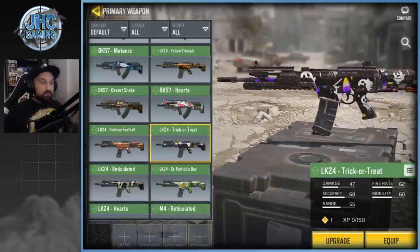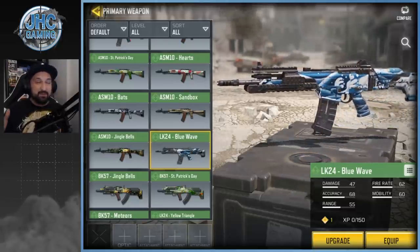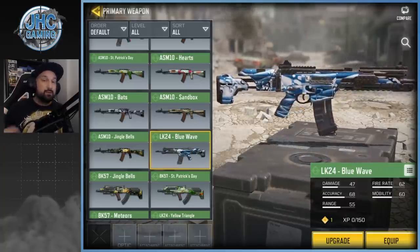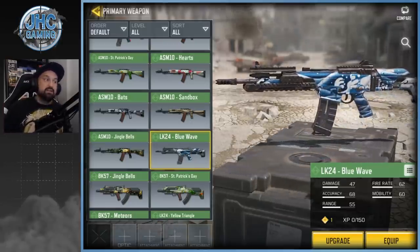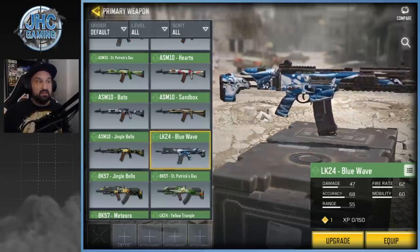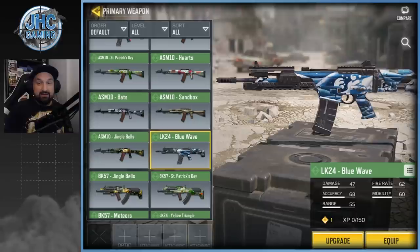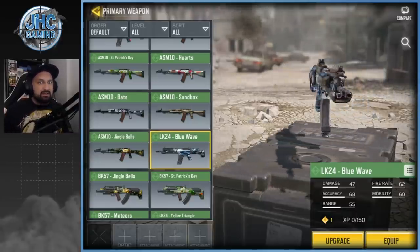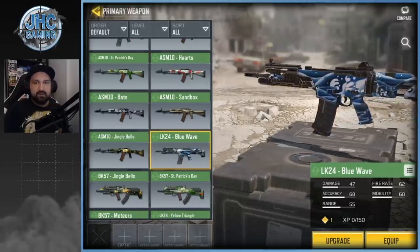At number two: the Blue Wave skin. It's super OG — it was available in pre-season as rank rewards and also in some of the first crates in Season 1, and it came back a little bit later. It's uncommon rarity so it wasn't too hard to get, and it's available on a bunch of different weapons. It's kind of old so you don't see it very often, but Blue Wave is so OG — very, very nice skin.